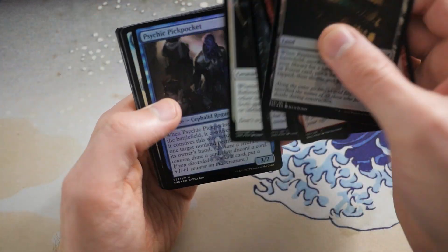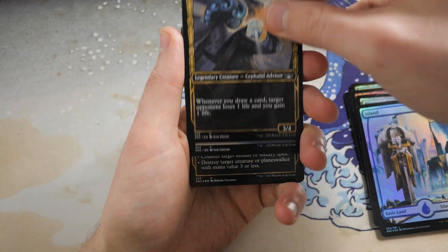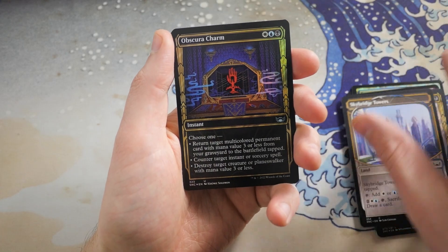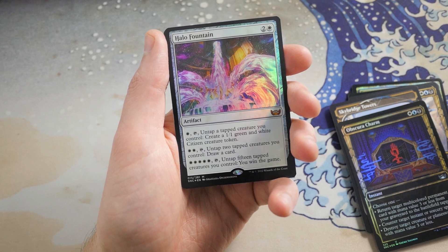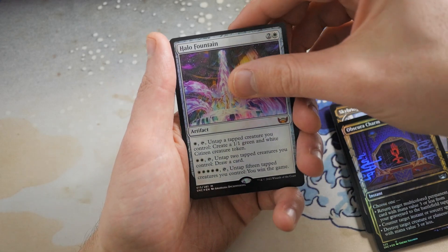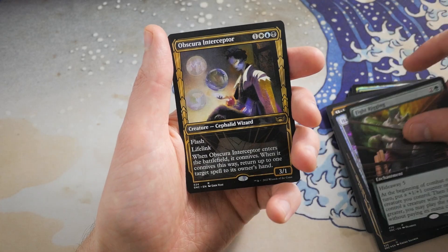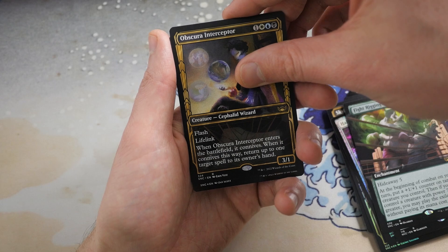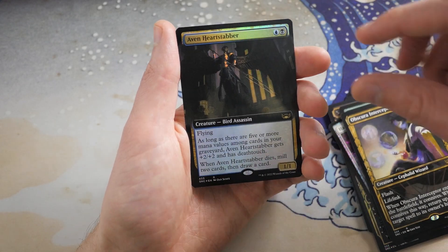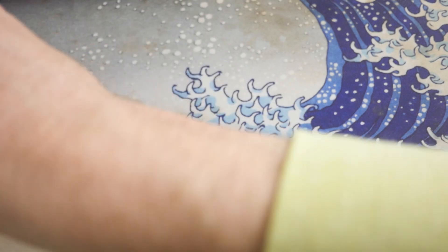Coach's second pack — beautiful Island there. Qasali Augur of Agonies, Skybridge Towers with an Obscura Charm, and we got — Halo Fountain! Another Mythic! Five Mythics so far, guys — absolutely insane opening. And then we get a Damning Verdict with a Fight Rigging again, and a rare Obscura Interceptor with another foil rare Aven Heartstabber. Not too bad — we'll take it. Five Mythics — pretty nuts. Coach, you had pretty good luck there.